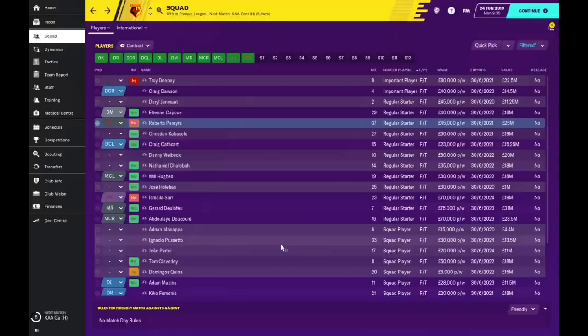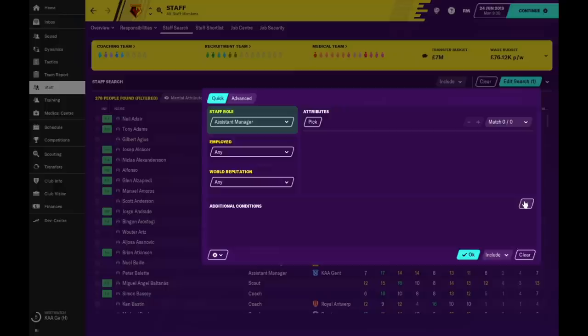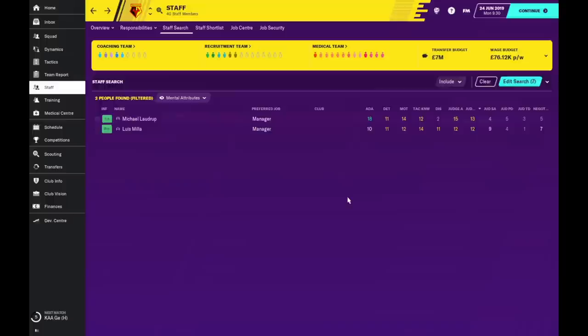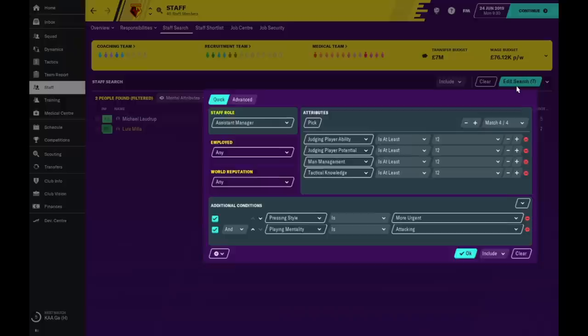Now the next thing is staff. I know a lot of people look for staff at the beginning — it's like the first thing they do. For me it's actually pretty much the last thing I look at on the first day during pre-season. The reason being, I like to sign staff that are suited to my ideas. So I do a staff search — assistant manager is important to me. I'm going for tactical, pressing style — we are pressing more urgent so I'm looking for someone who likes to press more urgent. Playing mentality — I want someone that plays adventurous or attacking. This guy Lewis Miller might be the one. He wants 5.75k but I've only got 5k, and he's agreed at 5k. He'll be coming. For coaches, I like to follow the same thing and find staff that are good for my tactical style.